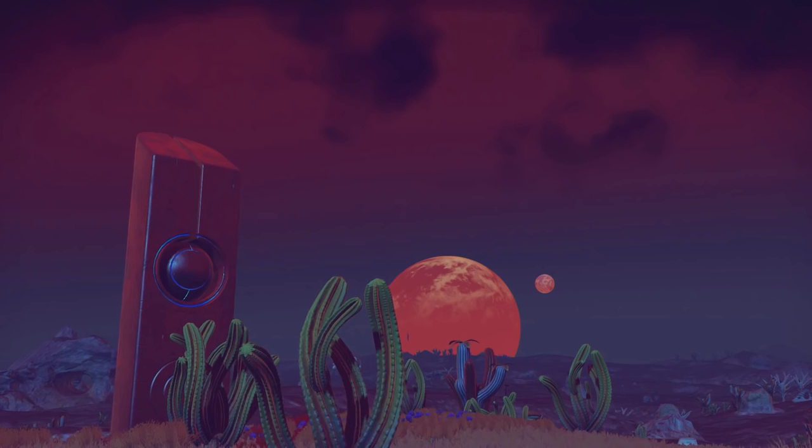That large stone structure there might be the one I referenced in my prior video — that is a monolith. If you read it or interact with it, it will allow you to become more fluent in a certain alien language and have better trade.